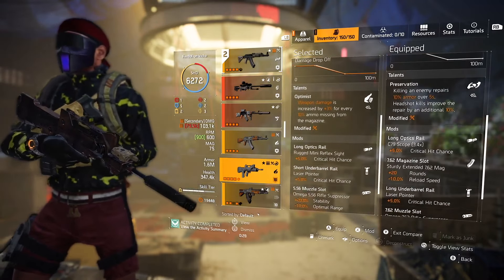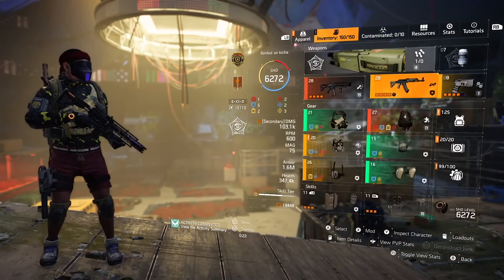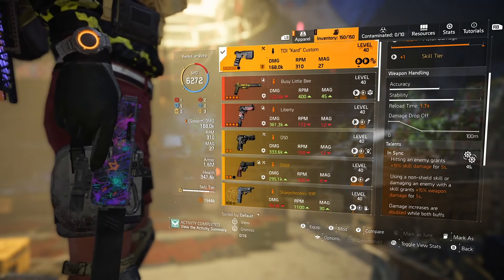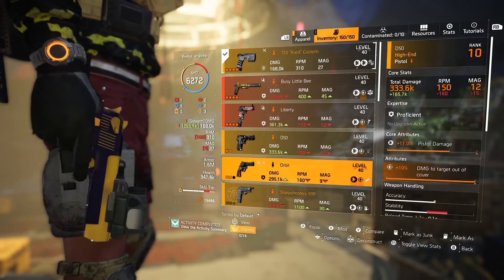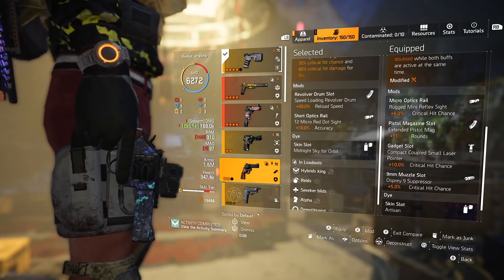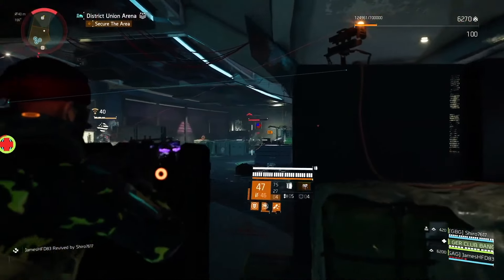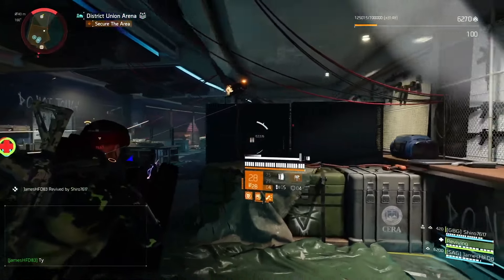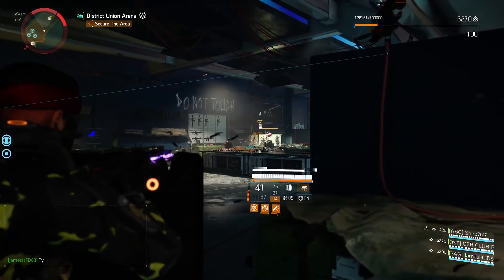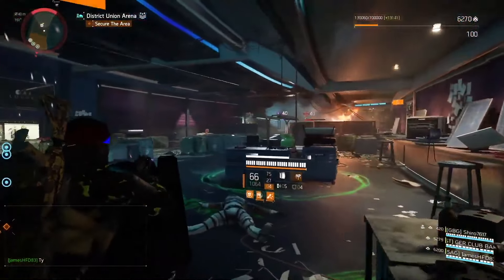For PvP, you don't need Preservation — especially for Conflict, go with FAMAS and Optimist. FAMAS has the highest fire rate in the assault rifle class, and Optimist is one of the best talents in PvP right now. Combined with Obliterate, it works really well — high rate of fire, high crit chance, lots of damage, and increased magazine size can be a difference maker. So: AK with Preservation for legendary strongholds, FAMAS with Optimist for PvP. You can switch those guns on the fly.